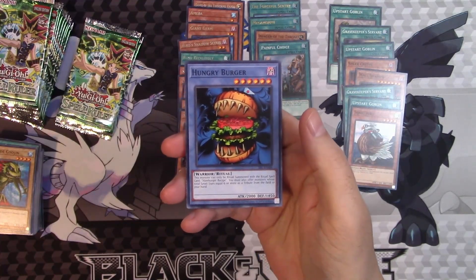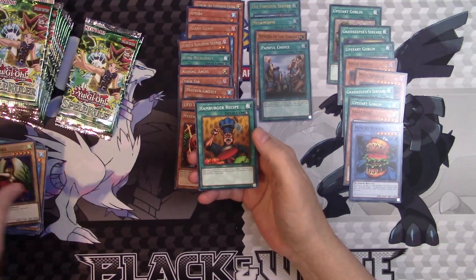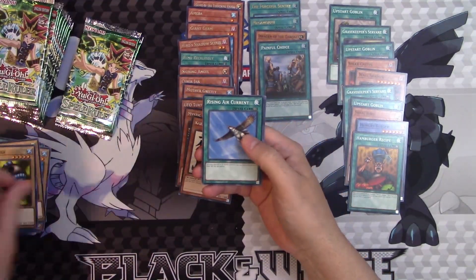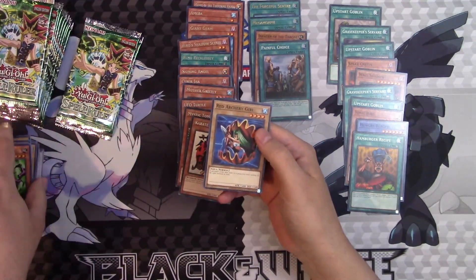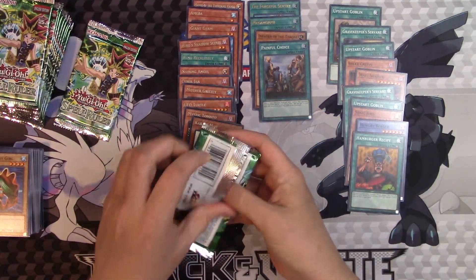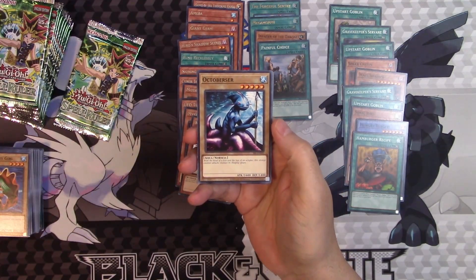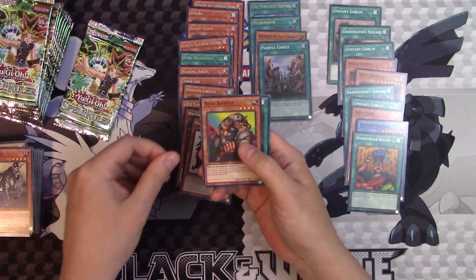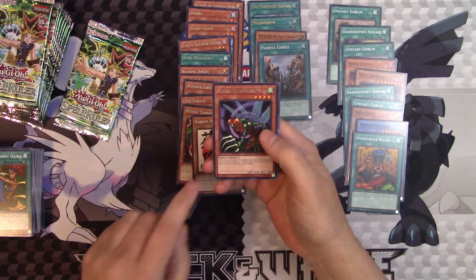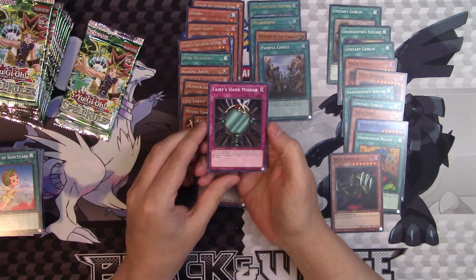It's burger time, everybody! Graveyard hamburger recipe — we'll put that over here for old times' sake. Peacock, The Queen's Bird, Karate Man, and Metal Fish. Rising Air Current and Red Archery Girl. We still haven't gotten any Toon cards — kind of a bummer. Isn't there a Toon Mermaid? I think Toon Mermaid is a rare. Fairy's Hand Mirror — a card that I think just didn't see as much play as it probably should have. It basically redirects a spell card's target.